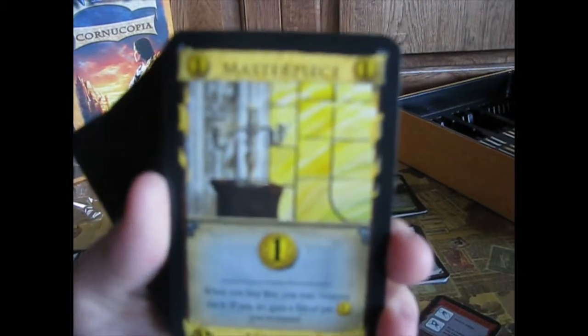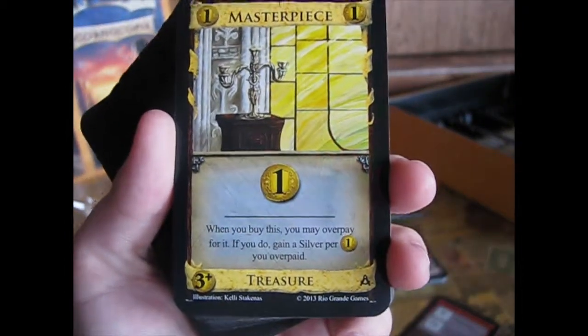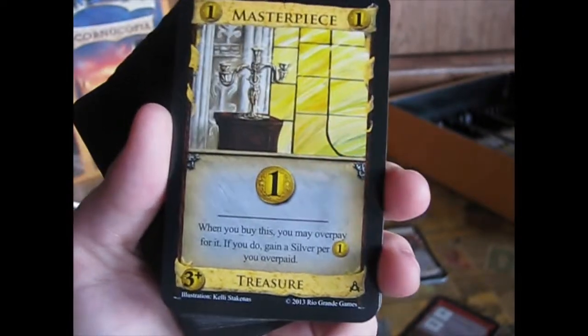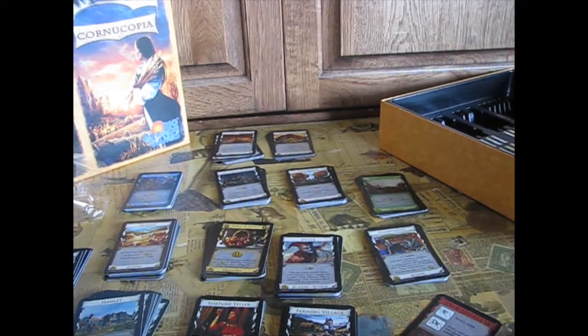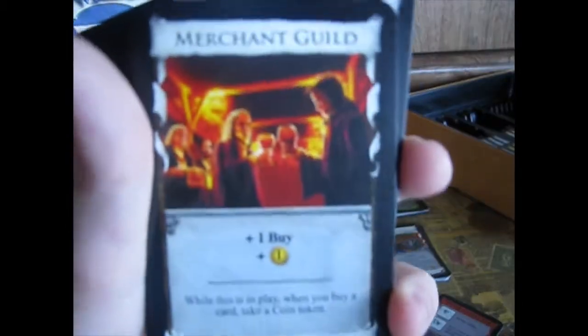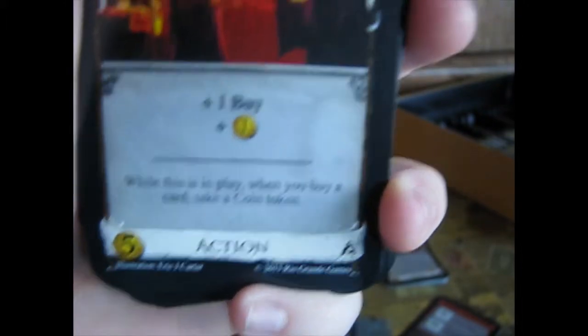Okay, here's a treasure in the Guilds expansion. Masterpiece: worth one coin. When you buy this you may overpay for it; if you do, gain a silver for each extra coin you overpaid. It's only good if you overpay — otherwise it's just worthless. And here we have Merchant Guild: plus one buy, plus one coin. While this card is in play, when you buy a card take a coin token.